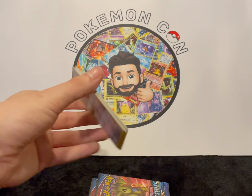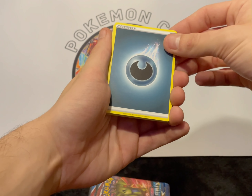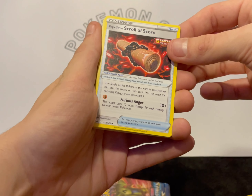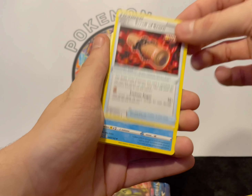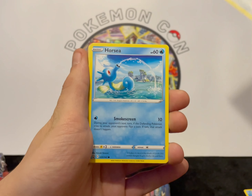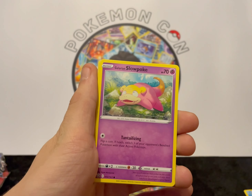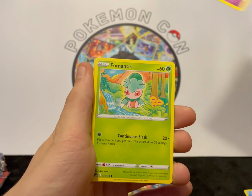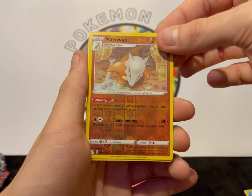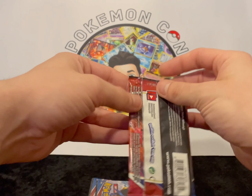One, two, three, four from the back. We've got our Darkness Energy. Grumpig, Single Strike Style Scroll of Scorn — bit of a mouthful there — Bruxish, Hone Edge, Hone Edge, Horsea — that's cool artwork — Mankey, Mankey, Galarian Slowpoke, Foretress, a reverse Marowak — pretty cool. Okay, three packs left. Can we get anything from this Elite Trainer Box?